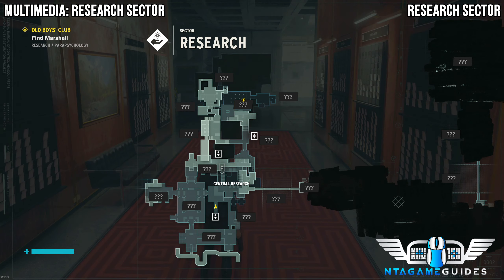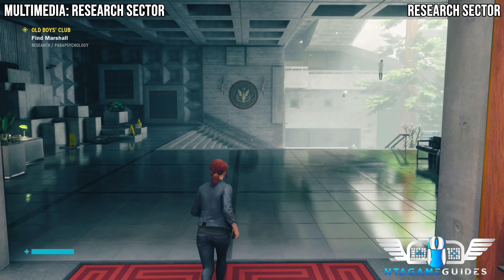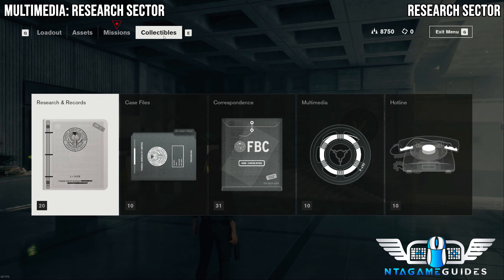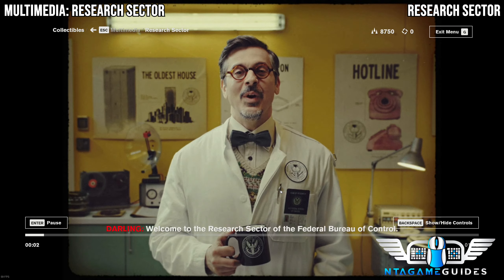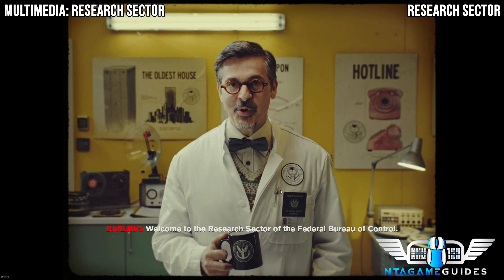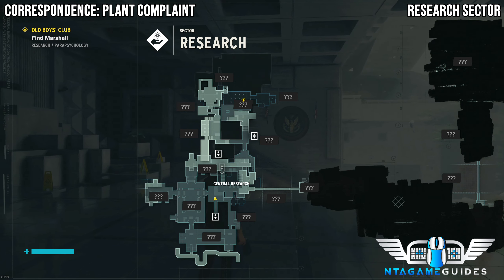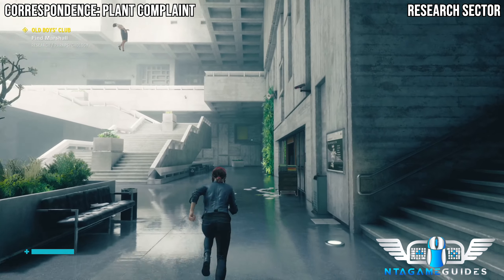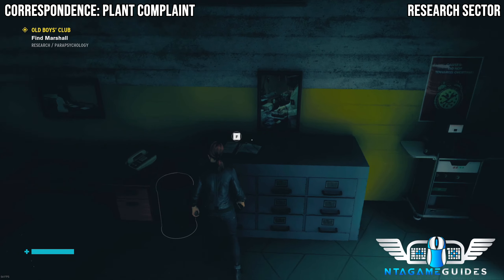Welcome to the Research Sector. As soon as you start and get off the elevator and go forward, you will get prompted with a multimedia called Research Sector. Welcome to the Research Sector of the Federal Bureau of Control. Just to be warned, we do not get every collectible because we need certain upgrades to reach certain areas, so we will have to do some backtracking — but that's for another video.